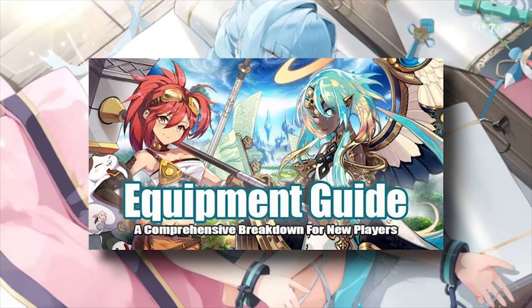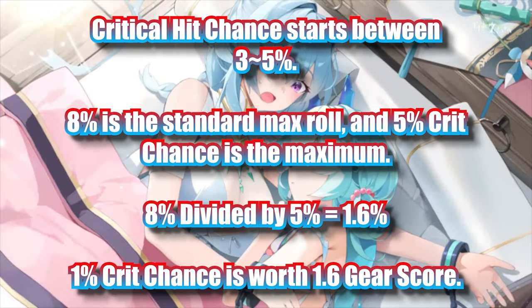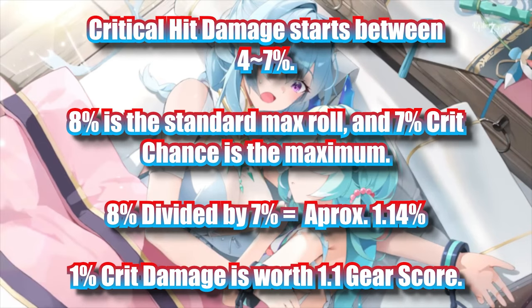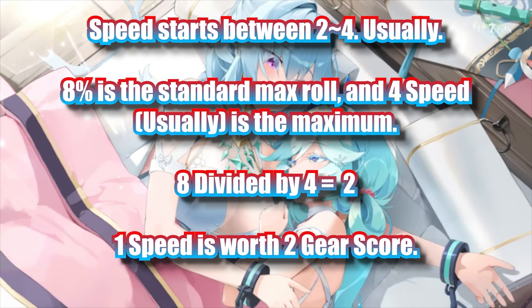It doesn't always just go from 4% to 8%. Substats like critical hit chance, critical hit damage, and speed have different ranges. Crit chance appears with 3% to 5% as the starting values. A max rolled substat at 8% is worth the same as a max rolled crit chance substat of 5%. So 8 divided by 5 gives us 1.6 — critical hit chance is worth 1.6 times what a standard substat would be worth. Similarly, crit damage appears with 4 to 7 as its starting rolls, making it worth 1.1x of a normal substat using the formula 8 divided by 7. Speed appears with between 2 to 4 in almost all cases, so 8 divided by 4 gives us 2 — speed is worth 2 times what a normal substat is.